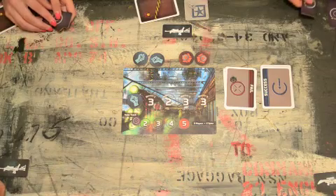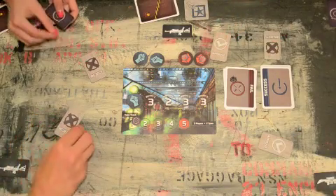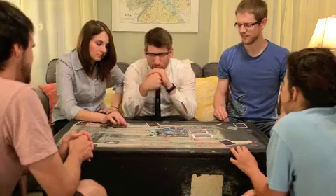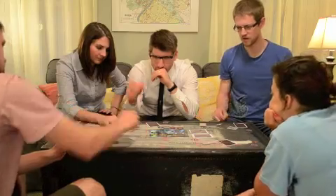The mission team selection is followed by all the players voting to approve or reject the mission team. If the mission team does not receive a majority approval, then the leader token moves clockwise to the next player who will select a new mission team. Once a mission team receives a majority approval, then the round moves to the mission phase.